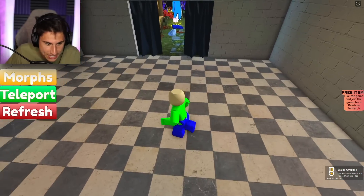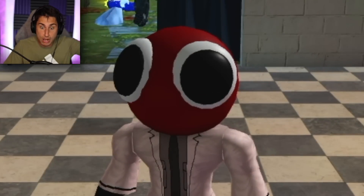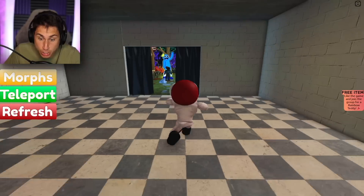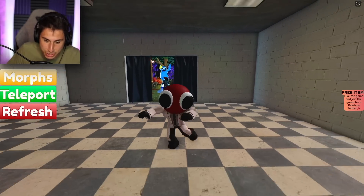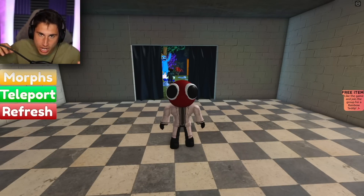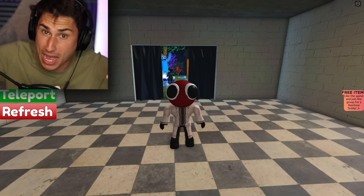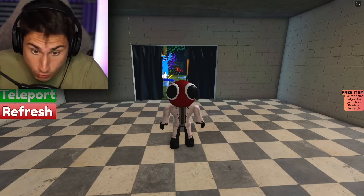How do I turn into the morph? That is the question. Do I go to morphs? Okay, I just turned into Red. So this is the character — wow, he actually runs. Look at him run. Red is the character that we discovered at the end of Chapter 1. He's kind of the evil mastermind behind all of Rainbow Friends.